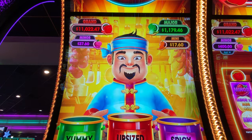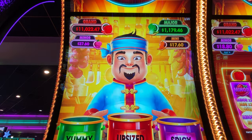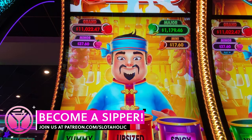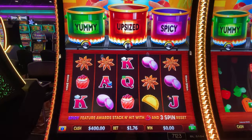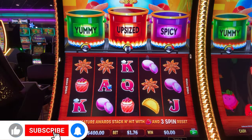Here's a look at our chef and the jackpots. The grand is $11,022, the major is $11.79, and the mini and minor scale with your denomination — I'm not sure if they scale with your bet. I can't provide that information right now because I'd have to press buttons and mess up my video. You'll find out when you play it.